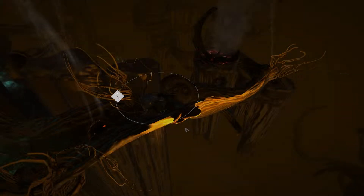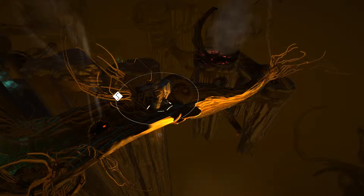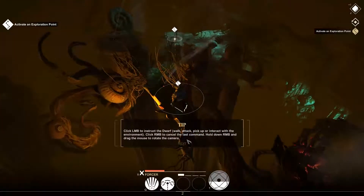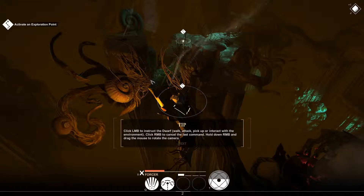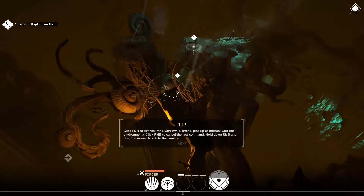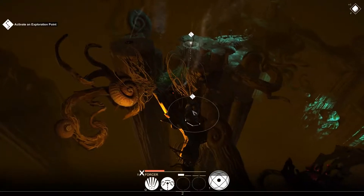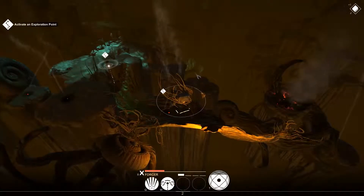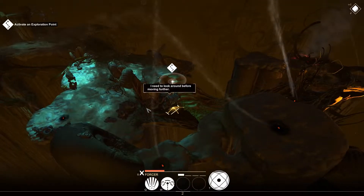We've just landed — crashed — and you start off without a lot. There's only you on your own at the moment, and you don't start with full health, you're a bit knackered. Left mouse button makes you move, right cancels. So move, cancel, move, cancel. There are exploration points here you go along and click on.